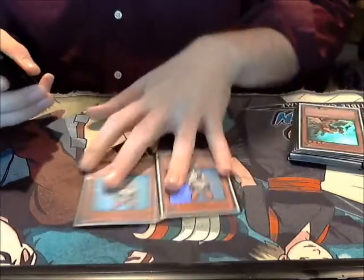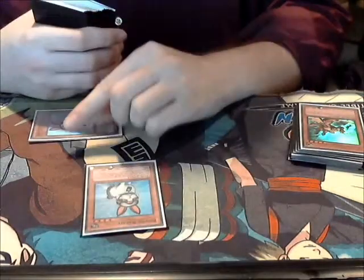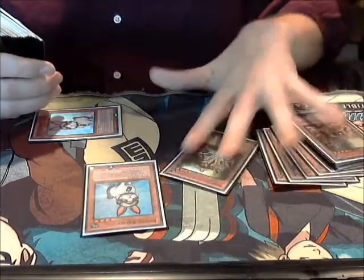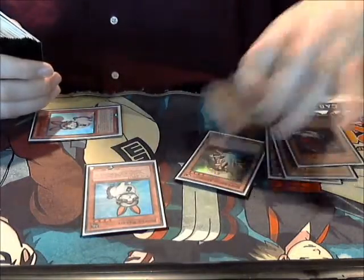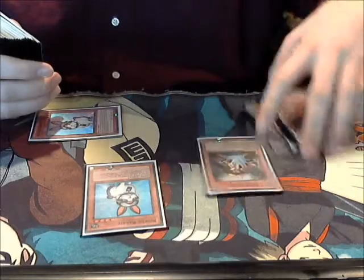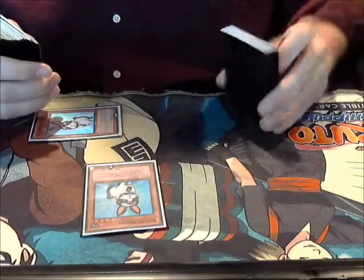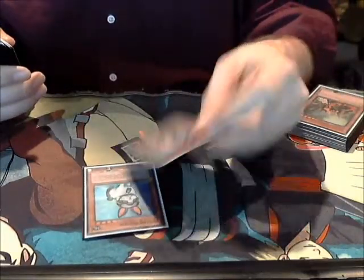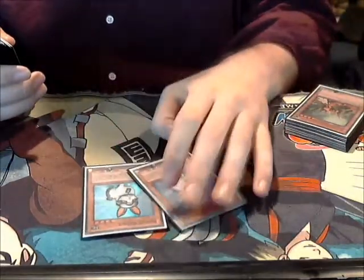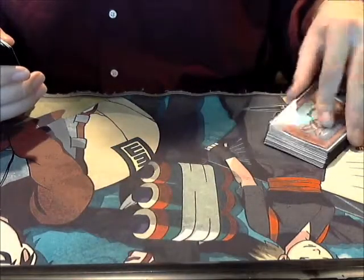Obviously, two Rescue Rabbit. If you're unfamiliar with what this does: when it's in play, you can banish it and then special summon two of your level four or lower normal monsters of the same name — in this case, either two Dark Blades or two Noble Knight Artorgas. You special summon them and use those to go into Xyz. They're the Tin Rabbits because I'm poor and I bought tins.